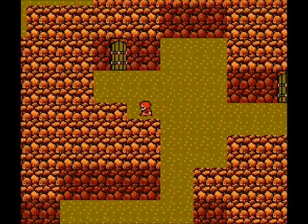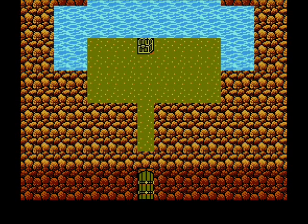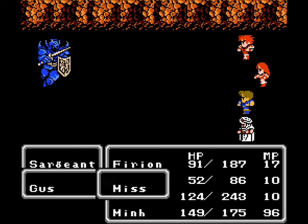That door over there is just another trap. This door, however, is the one we want. And this scary-looking man says 'That Mithril's mine!' — get it, folks? Let's battle him. You are not going to do any physical damage to this guy whatsoever, and he ambushed us. Bastard.